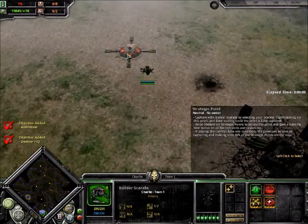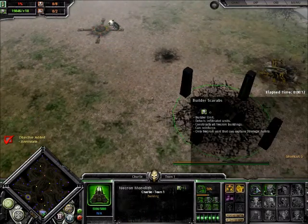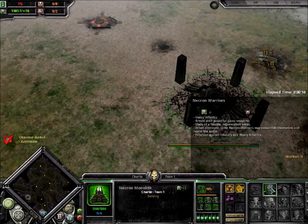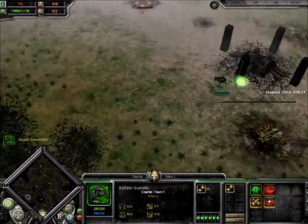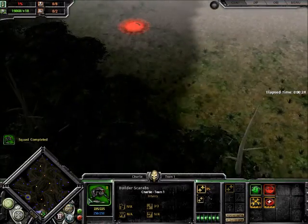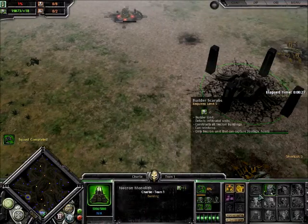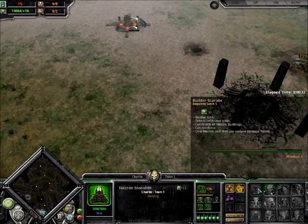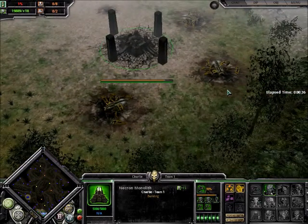The first thing is to build units to capture points - seriously, build to capture points - because Necron Warriors have no power consumption, and the second unit has no power consumption as well. So the second one captures points as well, just go up there and capture points, literally. The two workers go capture points. I can't pronounce the unit name so I'll just call them scrubs.